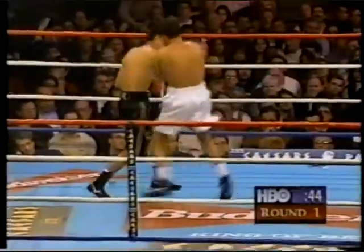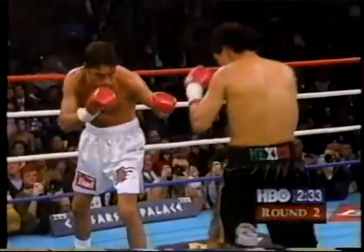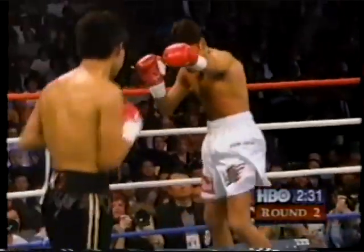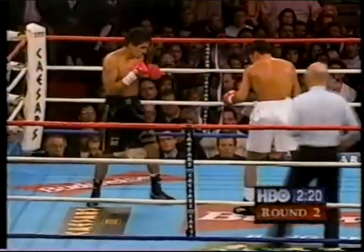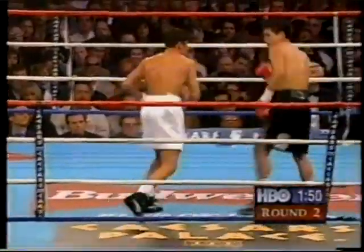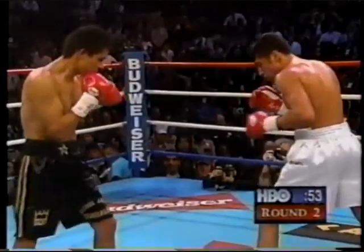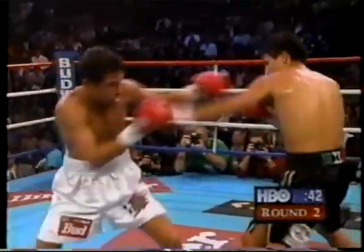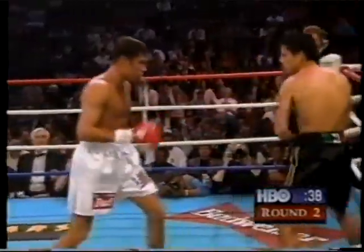Right hand for De La Hoya, right past the guard of Gonzalez. Left hook. Right hand lead across. There's a jab for Gonzalez. Steps in — a ribcage shot here in round two. Right hand here in round two. Paying a lot of respect to Gonzalez. He seemed outclassed in round one, but he's begun to find the target in round two.